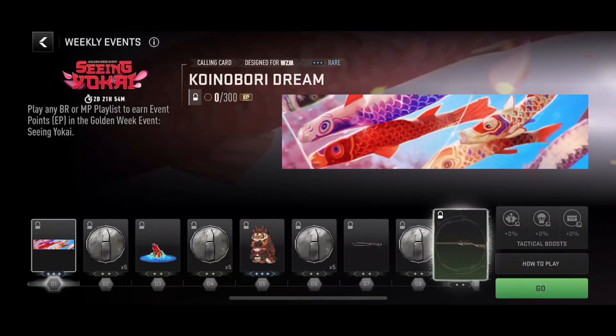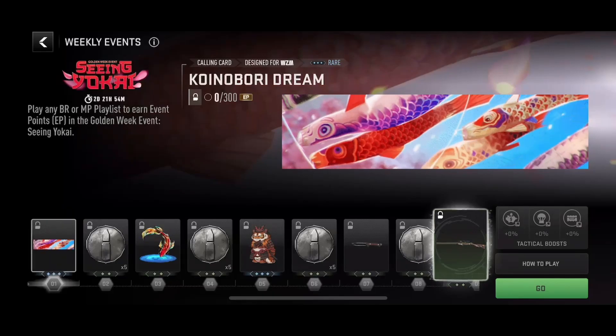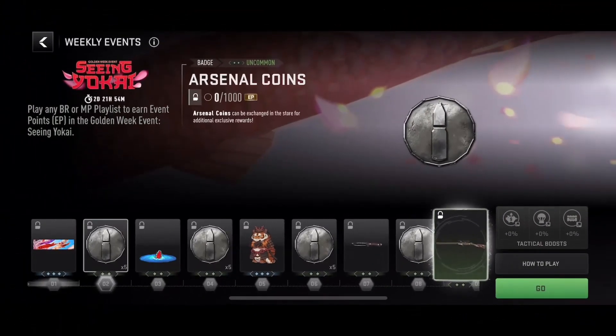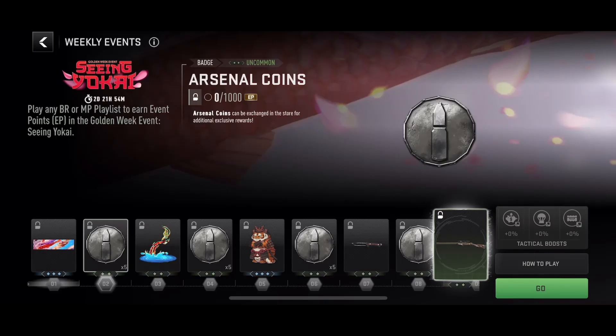So level one, you have to earn 300 event points to get the Koi Nobori Dream animated calling card. For level two, you have to earn 1,000 event points to get five Arsenal coins, and I believe there is a total of 20 Arsenal coins you can actually get from this event.